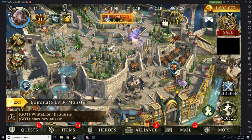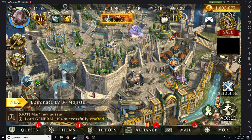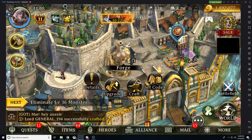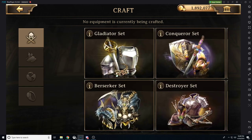This is going to be equipment for all different types of players. We're going to talk free-to-play, limited budget, and pay-to-win — heavy pay-to-win. We'll break it up into different tiers and explain everything we can possibly cover, including how to craft. This is going to be a basic run-through of all our different equipment.